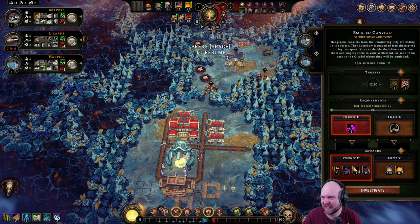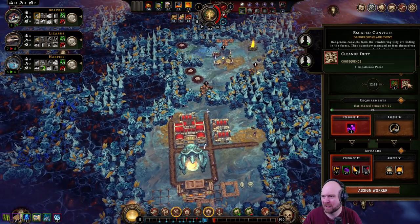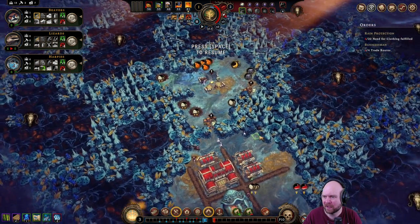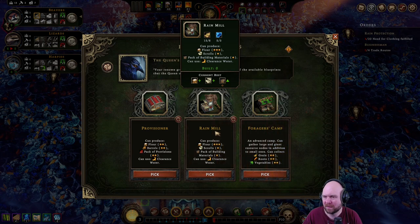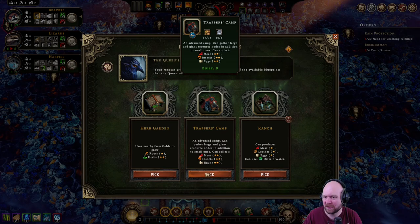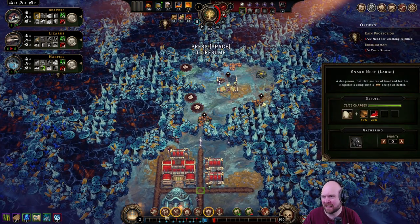We can't because it's going to take too long, so we may have to say goodbye to three random caches. Forager's camp — no, we need the trappers camp. Rain mill — let's get this anyway. There's the trapper camp versus the ranch. Yeah, it's going to be the trapper camp.